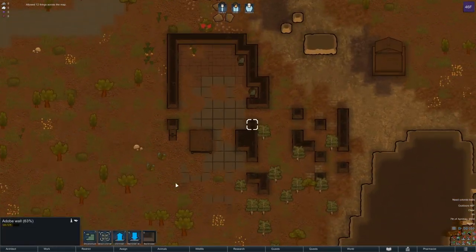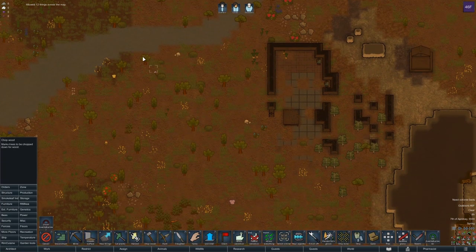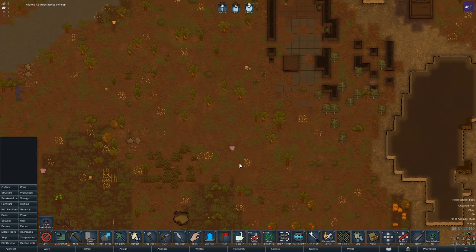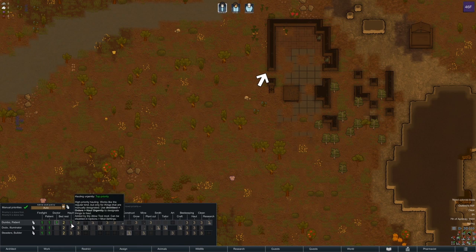With this new update we can actually chop wood again, which is awesome. I want to set up the work assignments. This is going to be a bit of a setup episode. Everyone's here — oh, we have a doctor at an eight, I didn't even realize that.